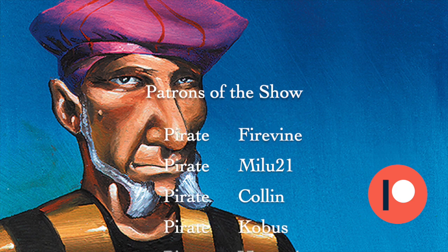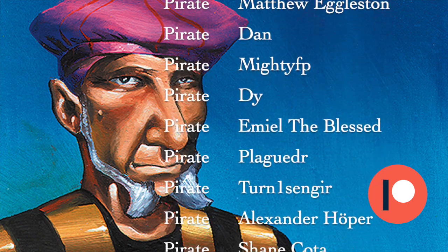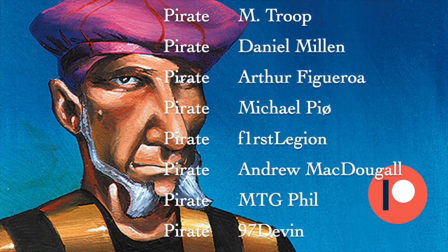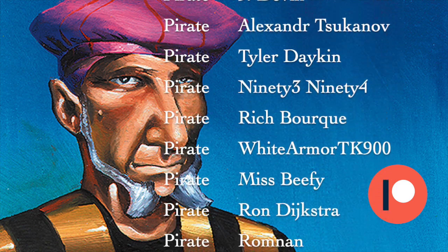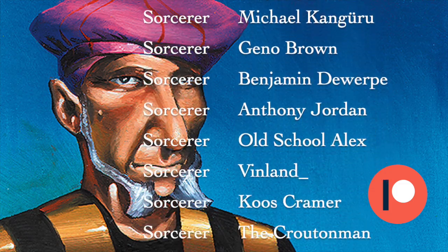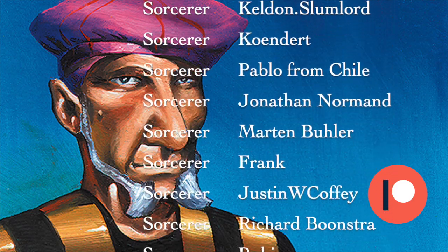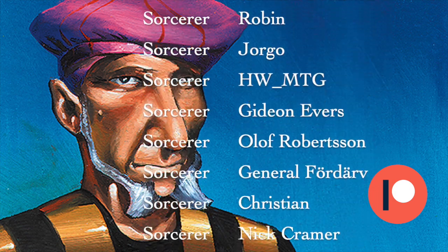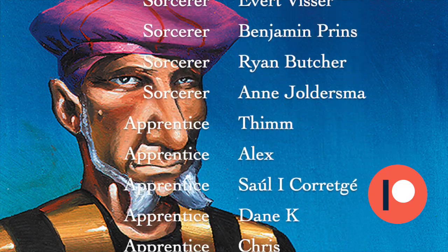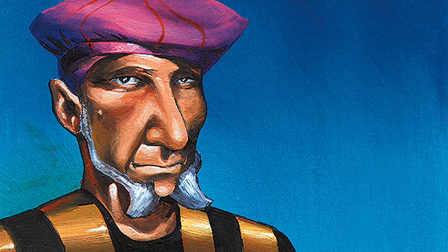The episode ends with a playful sung rendition of 'What Shall We Do with the Drunken Sailor' as the channel members and patrons of Timmy Talks are showcased, followed by thank yous.